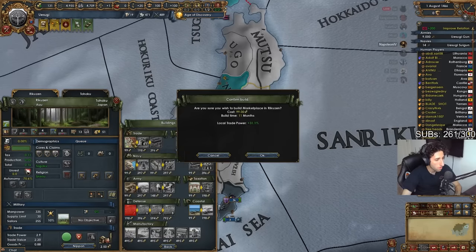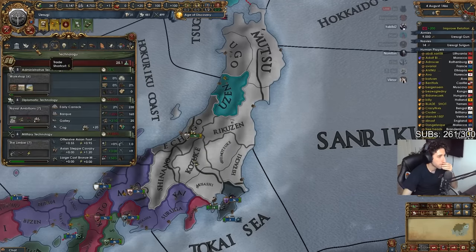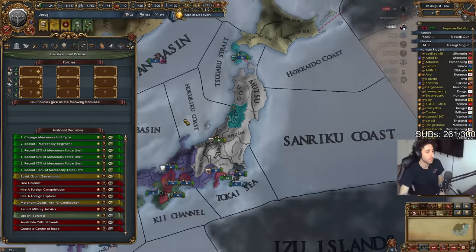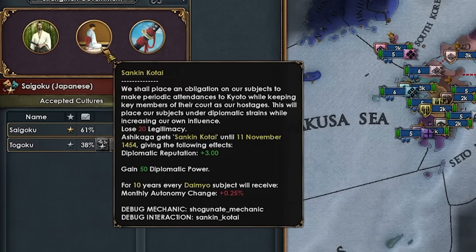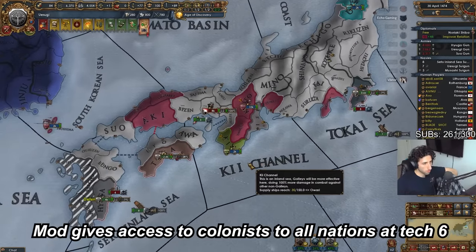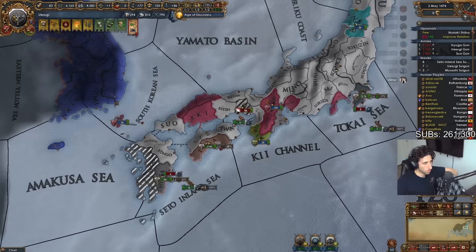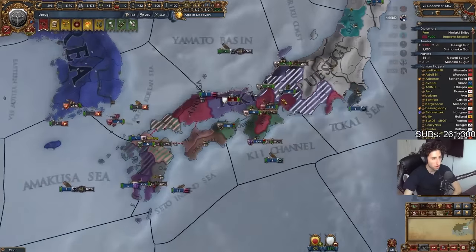One of the most annoying things in this current patch playing in the Japan region is autonomy. The Shogun of Japan can do an interaction with their government that increases the autonomy of all daimyos by 0.25 monthly. Since we're a daimyo stuck at the duchy rank, we will be gaining autonomy in most of our provinces, so we do need to unify quickly.